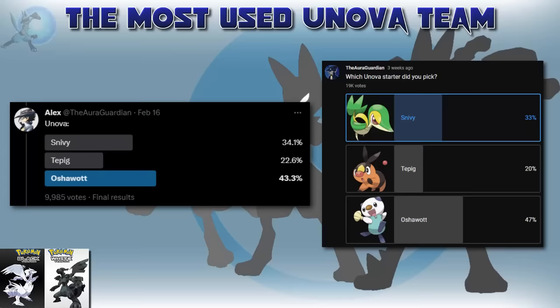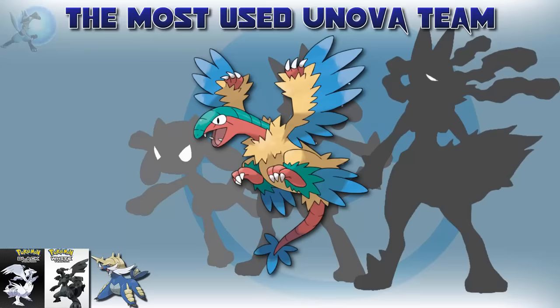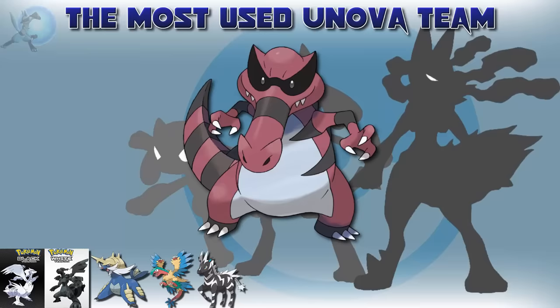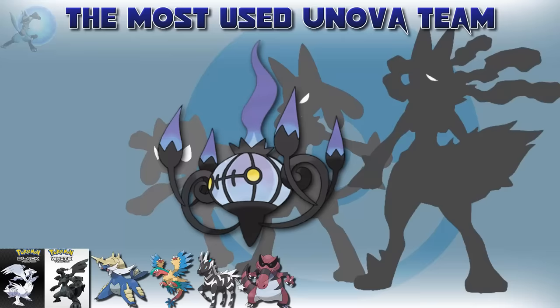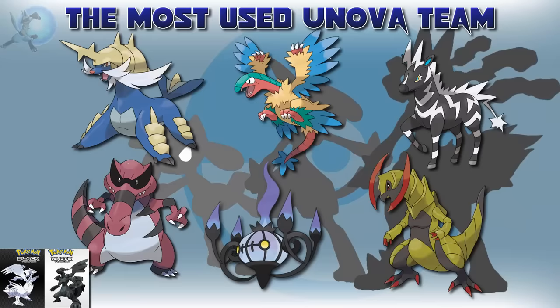For Black and White, it's a pretty interesting case. The most popular Unova starter overall was Oshawott, so we start with Samurott. I did consider the regional bird Unfezant, however it was definitely not the most popular Flyer of the team — instead, Archeops was picked. I found it to be by far the more popular fossil, and the most common pick when it came to a Flyer. Fossils are pretty easy to get in the game, so it made sense that people picked Archeops. Zebstrika was also pretty popular, being an early Electric type you could find in Unova. Next up is Krookodile — easily one of, if not the most popular Pokémon according to my survey, and in general. Two Fire types that really stood out were Darmanitan and Chandelure, but in the end Chandelure just edged out. And for the last team member, Haxorus was definitely a popular choice.